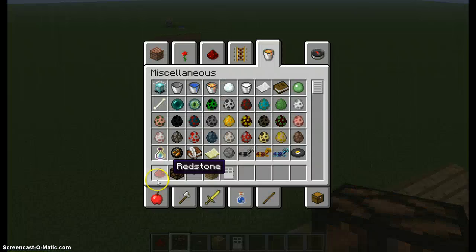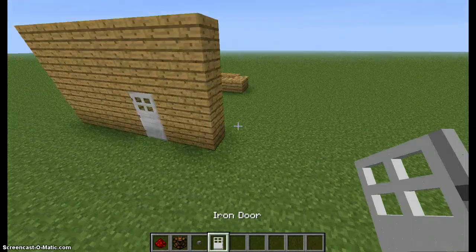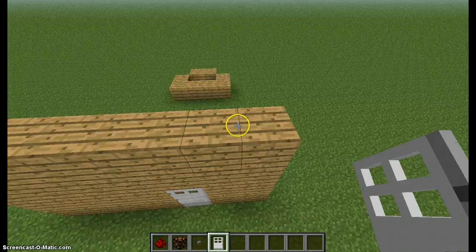So we will need redstone, a redstone lamp, a button, and an iron door. If you have a wooden door, you would need to replace it with an iron door for this to work.